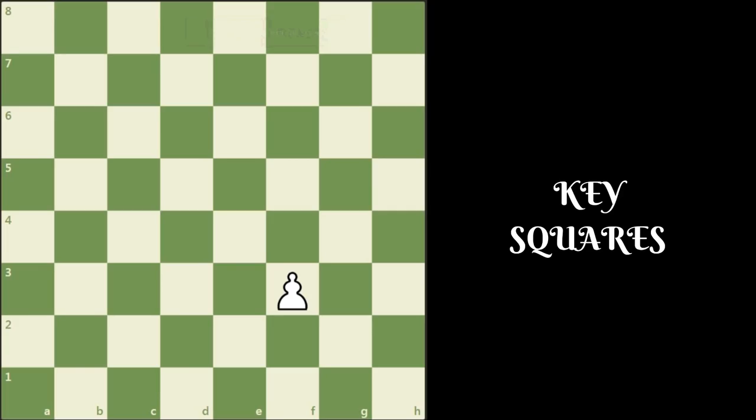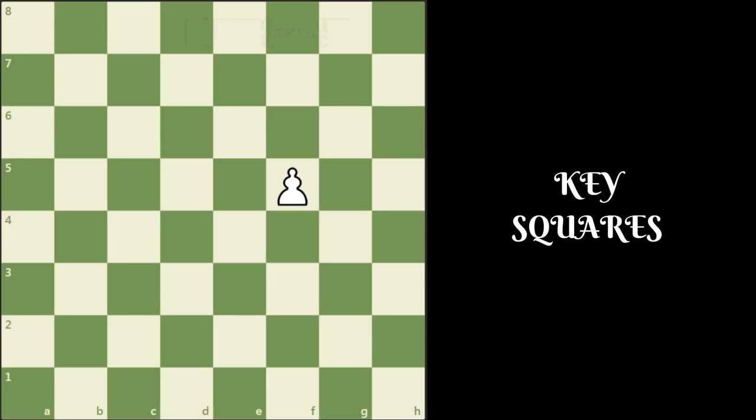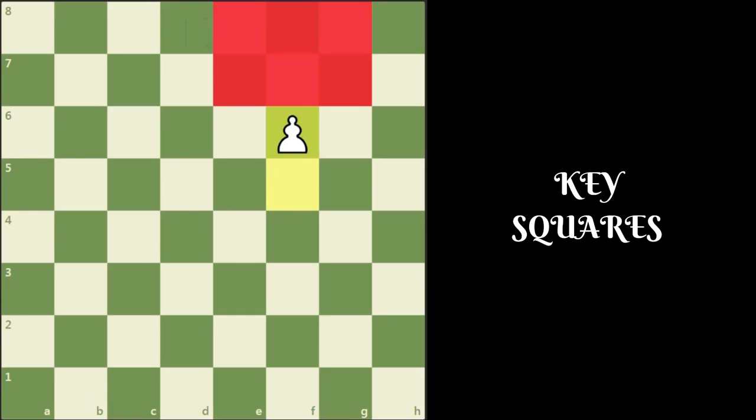If the pawn is on f4, then e6, f6, and g6 are the key squares. For an f3 pawn, the key squares are e5, f5, and g5. When the pawn crosses the fourth rank, there are more key squares available. For example, if the pawn is on f5, then e6, f6, g6, e7, f7, and g7 are the key squares. If the pawn is on f6, then e7, f7, g7, e8, f8, and g8 are the key squares.